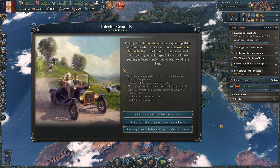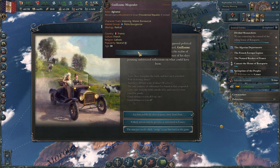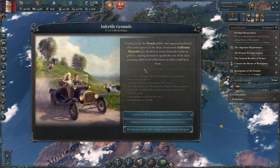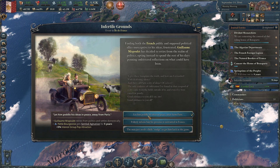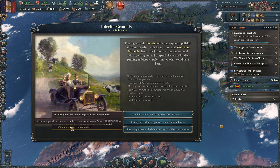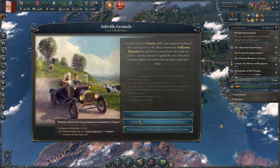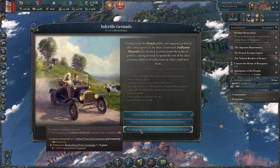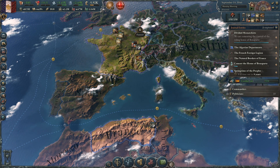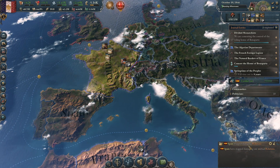Infertile Grounds event: a frustrated politician has decided to retire from politics, opting instead to spend his days penning embittered reflections on what could have been. We can let him go in peace, which means the bourgeoisie gets increased interest group pop attraction — which we're working on anyway by bolstering them. Or he could come up as an agitator but be exiled, irritating the bourgeoisie. He wants to enact a presidential republic, which we do not want, so let's go with the exile option. They're happy with it, so we're going to get more bureaucracy. And Spain has stopped trying to damage relations with us.